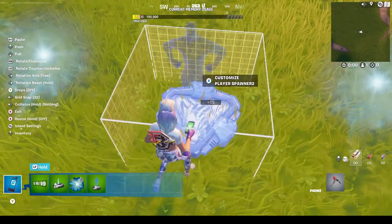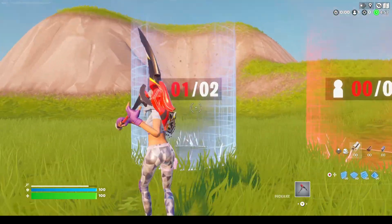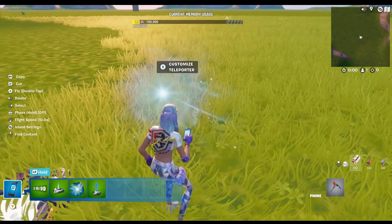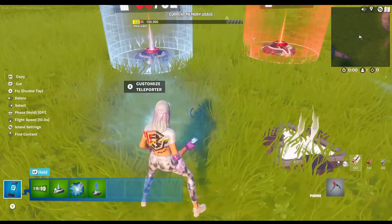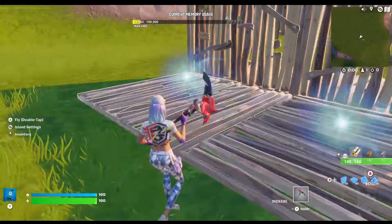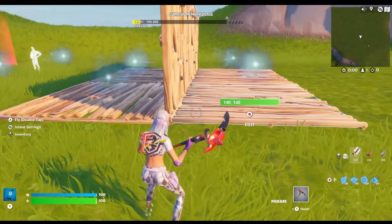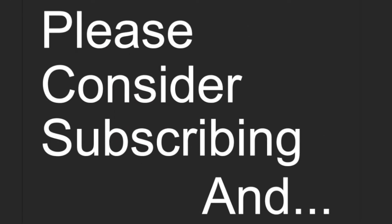Once you've done all that, place down your player spawner, start your game, and if you've done it right, it should look like this. You've switched to that team and it counts as one, and then you got teleported to the teleporter. Don't forget to put your teleporters in where they belong. This one switches you to team 2, that one switches you to team 3. So if you're building a box fight and you want one team spawned on one side and another on the other side, move those teleporters to your box fight area and then delete these ones. If this tutorial helped you out, please consider subscribing, and thanks for watching.